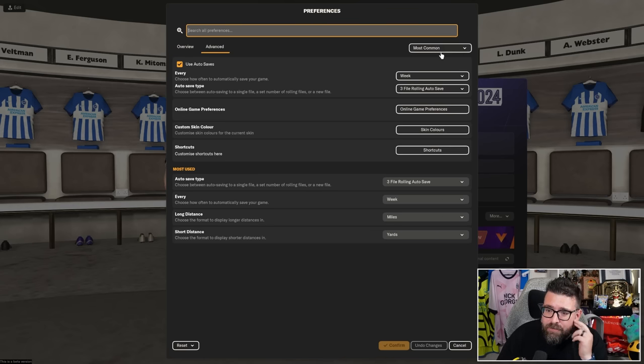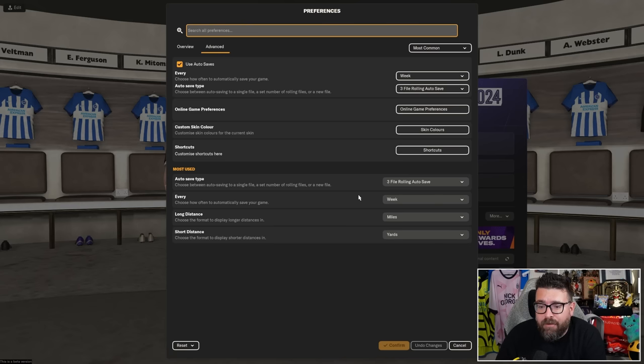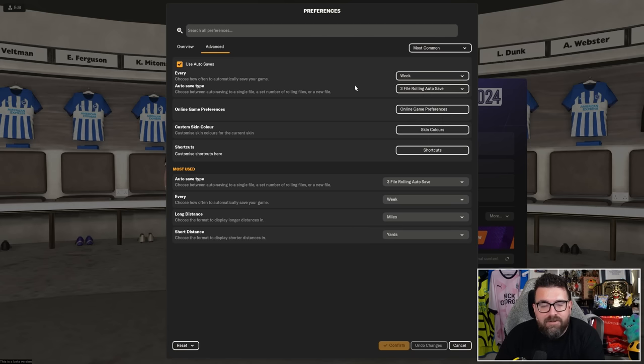You can then go into advanced settings, and there are a few things you're going to want to tweak. First, you're going to want to turn auto-saves on. The last thing you want is a long game session where your computer crashes and you haven't saved. I have mine set to save once a week on a three-file rolling auto-save, so you've always got three files — this week, last week, and the week before. That's good if you get a bug or the save file corrupts. You can save every day with a new file for every auto-save, ending up with thousands of save files, but I'd suggest you don't do that — these save files can get pretty big.